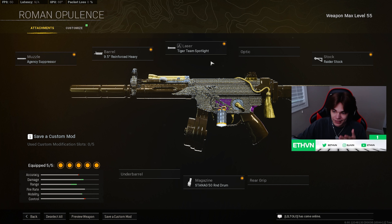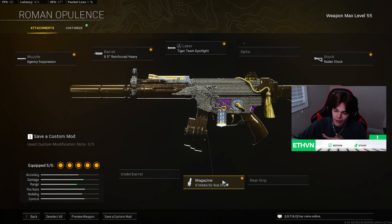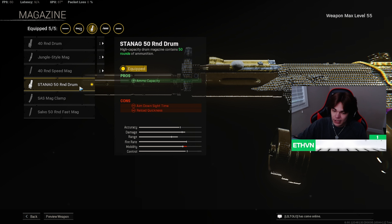Alright — AJC, most people run that. Tiger Team, most people run that. Raider Stock, most people run that. For the magazine, if you want you can run the 40-round mag. I personally thought that was way too little, and the 50-round mag for the ADS speed didn't really decrease that much in my opinion.